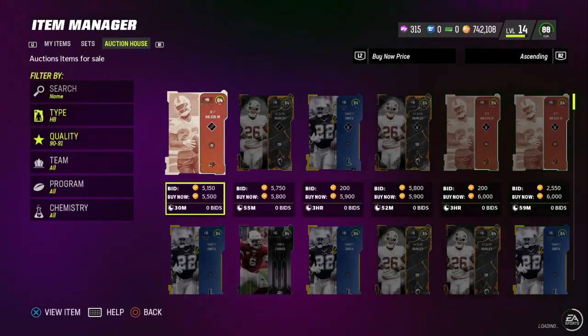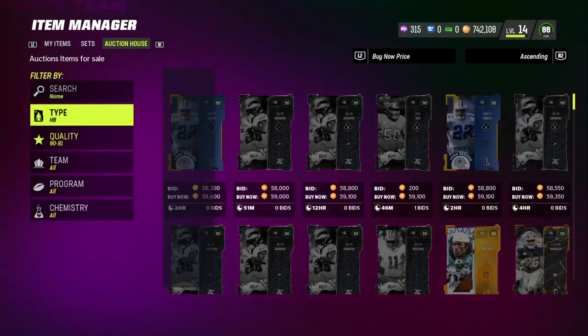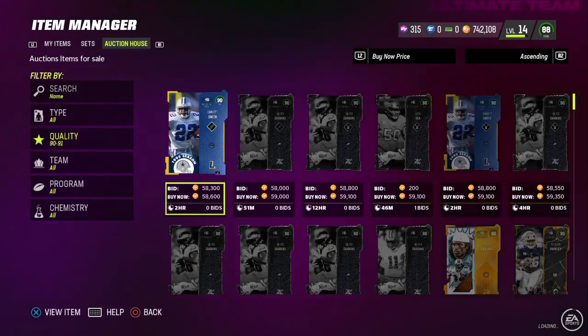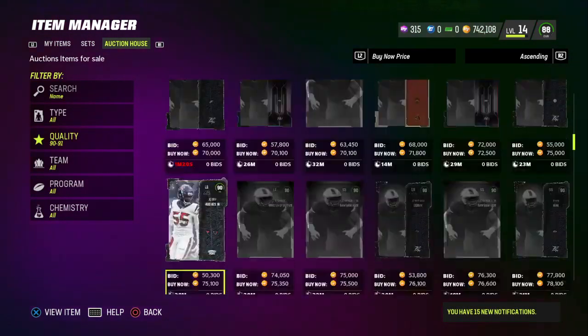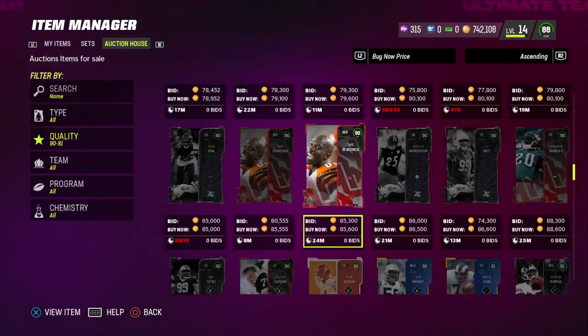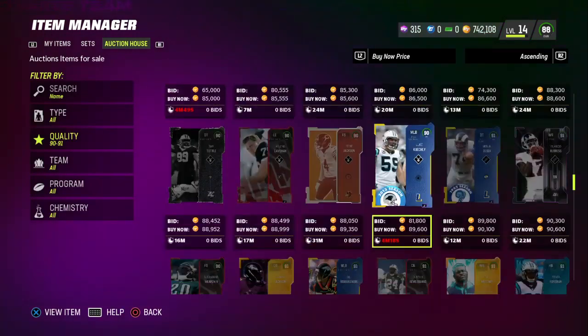The last filter I want to show you is straight 90 to 91 overalls. The 90s sell for around 60,000 coins, and 91s sell for around 90,000. After the 10% tax, 90s net you 54,000, so anything below 54,000 is a good pickup.